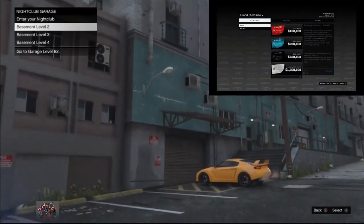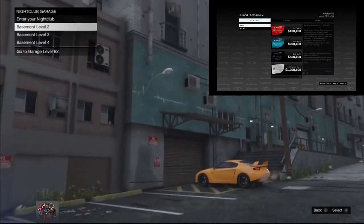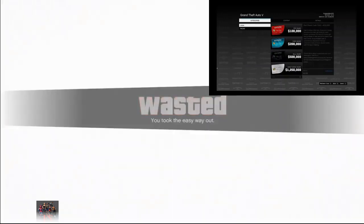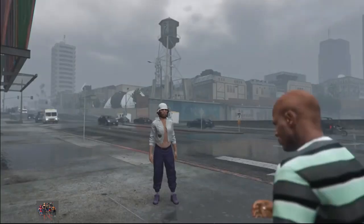Go ahead and select basement level 2, and if you did everything correctly you will be completely frozen — stuck on a black screen. At some point you need to kill yourself. So open your interaction menu and select 'Kill Yourself.' Now I'm gonna spawn somewhere close to my nightclub.